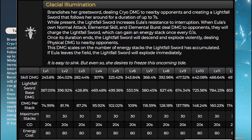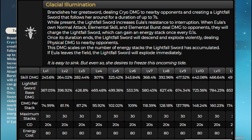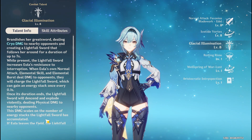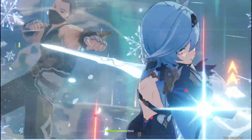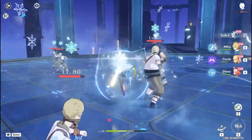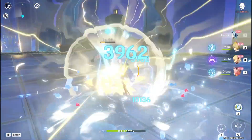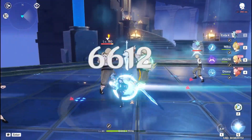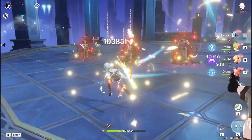Most of her damage comes from her ult, so let's go over that. Her ult, other than dealing cryo damage, creates a light pulse sword which lasts for 7 seconds. During these 7 seconds, her normal attacks and elemental skill add stacks to this light pulse sword. After 7 seconds, the light pulse sword will explode, dealing physical damage to nearby enemies. The more stacks you have, the more damage it will deal.